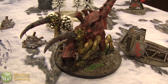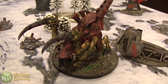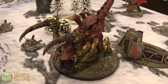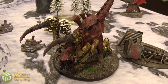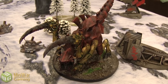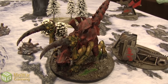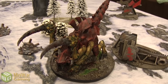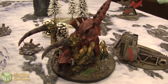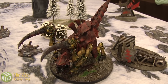He is a gargantuan creature, so he gets all the benefits entitled to him, which includes Fear, Fearless, Feel No Pain, Hammer of Wrath, Move Through Cover, Relentless, Smash, and Strike Down. He is also Unstoppable, which means any Poison hits, Sniper hits, or Remove From Play or Instant Death effects are changed — Remove From Play would just do D3 Wounds, and Sniper and Poison would only wound on a 6.